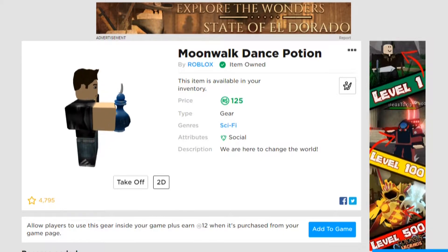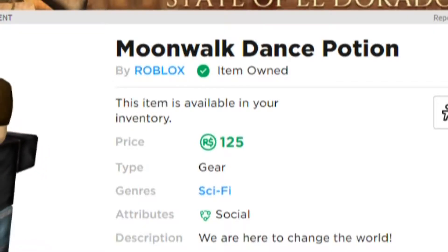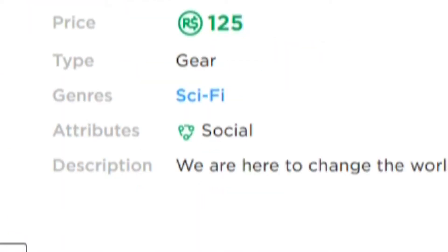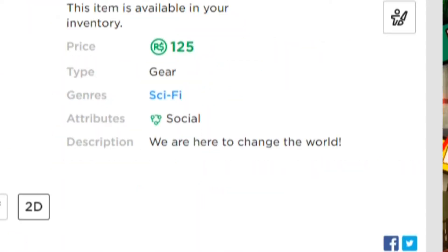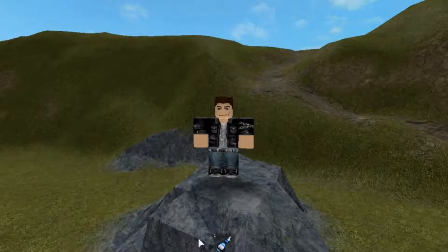When in use your character holds the bottle straight — the potion is around as wide as your hand and twice as tall. The tool is sold for 125 Robux and has the sci-fi genre. Its attribute is social and the description says 'we are here to change the world.' The in-game icon is a tilted image of the potion. It has no tooltip.